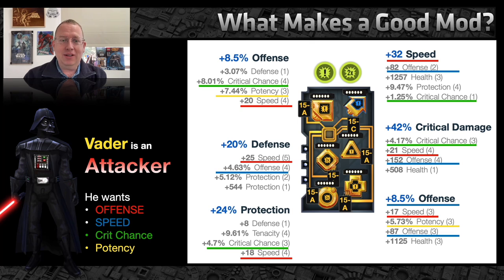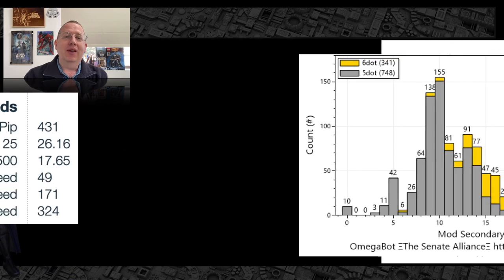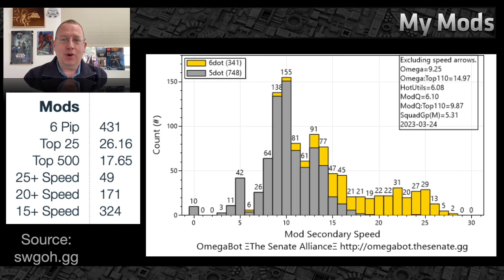Some characters do want offense. This is my Darth Vader — he has a lot of speed: 25 on the diamond, 20 on the square, 21 on the triangle. He has a lot of potency for those Force Crush ability blocks on his basic, high crit chance, and a lot of extra offense to land as much damage as possible. This is what enables him to go first with high speed, then Palp's leadership, and just lay down the law — dropping everyone in one hit when things go well.